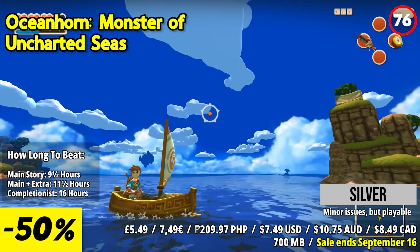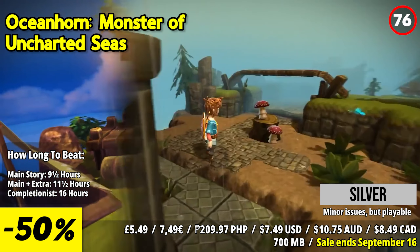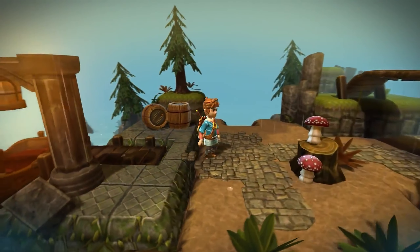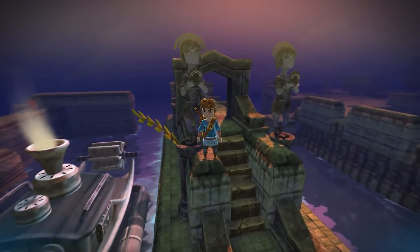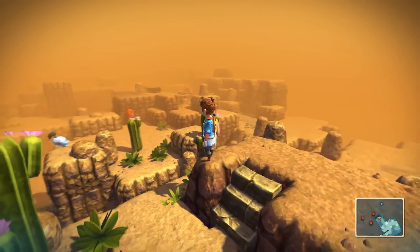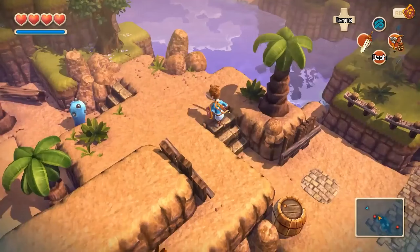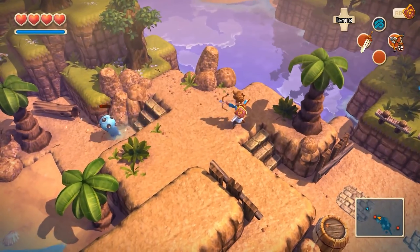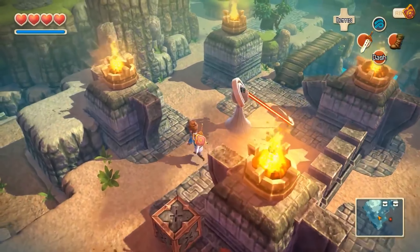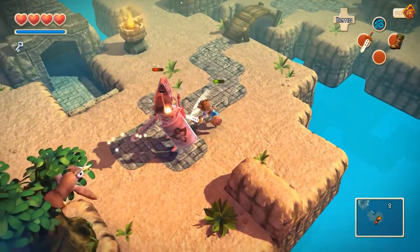Combat in Oceanhorn is dynamic and responsive, with a variety of weapons and abilities at the player's disposal. From swordplay to ranged attacks, players must master different strategies to overcome the diverse enemies encountered on their journey. Boss battles, including the iconic confrontation with Oceanhorn, provide thrilling and memorable moments. Oceanhorn Monsters of Uncharted Seas stands as a testament to the timeless appeal of adventure games.